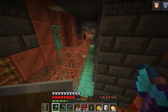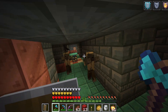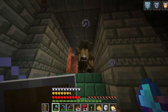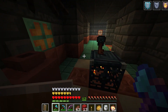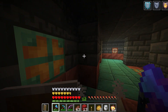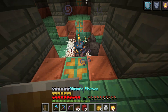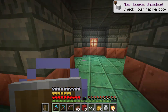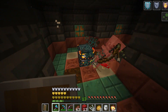I guess there are husks in here for some reason. I found another floor with a trial chamber. This one seems to have husks — this was a husk spawner, and there are spider spawners too. I'm going to light it up and see what happens, but you cannot light up the spawners to stop them from working. And I think I hear another Breeze in here.